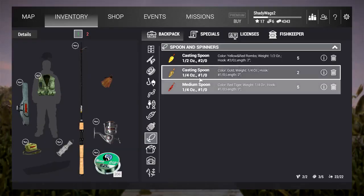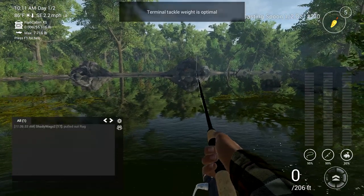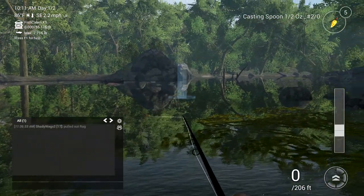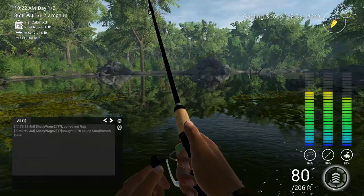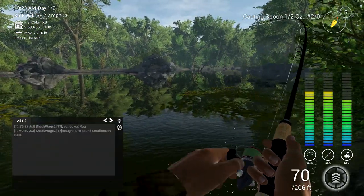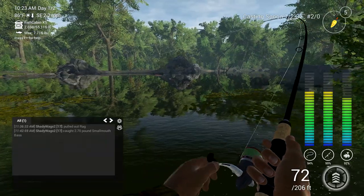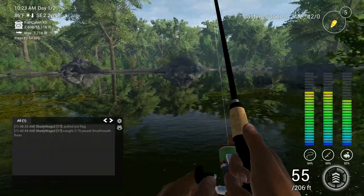What I discovered is that if you go to the shop there's a yellow and red half-ounce two-aught casting spoon. When I switched out the bass jig for that spoon, they started biting again and I began catching bass pretty consistently — much like I was a year ago off that bass jig. It just doesn't make much sense that they won't bite the jig but will bite the spoon. I'm not sure why the devs made this change.